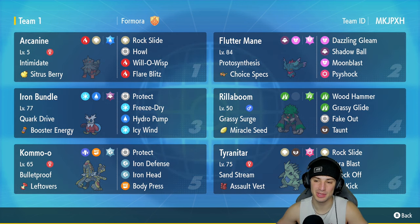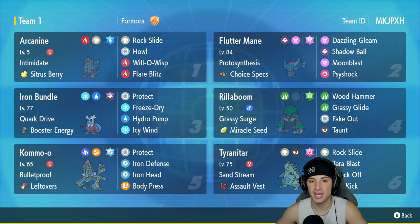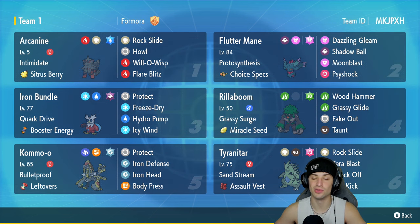The first Pokemon on today's team is Hisuian Arcanine. This is a meta team so you're going to see a lot of very strong Pokemon. Arcanine has Intimidate and the Sitrus Berry. It runs Rock and Rock Slide with Howl for that plus-one attack boost for you and your ally, then Will-O-Wisp and Flare Blitz. In our second slot we have Choice Specs Flutter Mane with Protosynthesis — a Fairy Tera type that can do crazy damage, especially Terastallizing into Fairy using Dazzling Gleam or Moonblast, plus Psyshock and Shadow Ball.